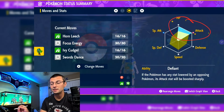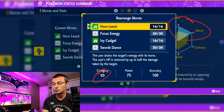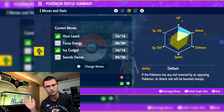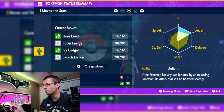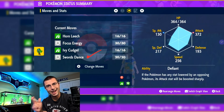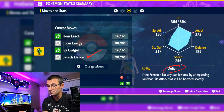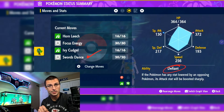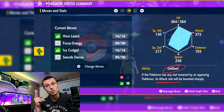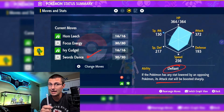In terms of IVs, go full HP and full Attack, because both Horn Leech and Ivy Cudgel are physical moves — everything Ogrepon does is fully physical. Also throw in Swords Dance just to have it. This version of Ogrepon gets Defiant, which means every time a stat is dropped — by Play Rough or Iron Tail — the Attack stat gets boosted by two stages.